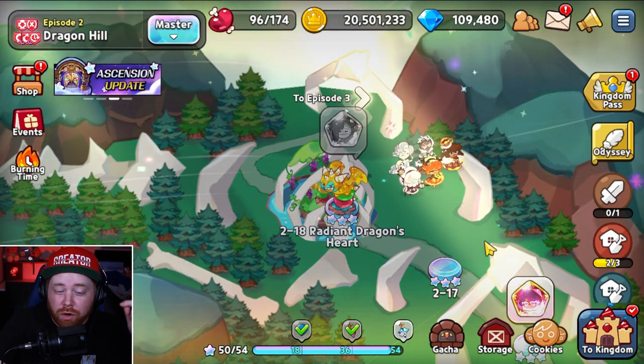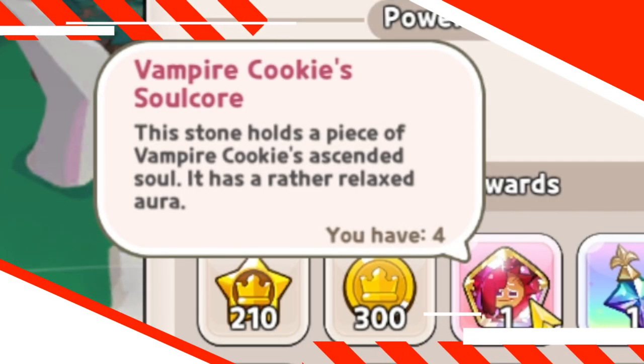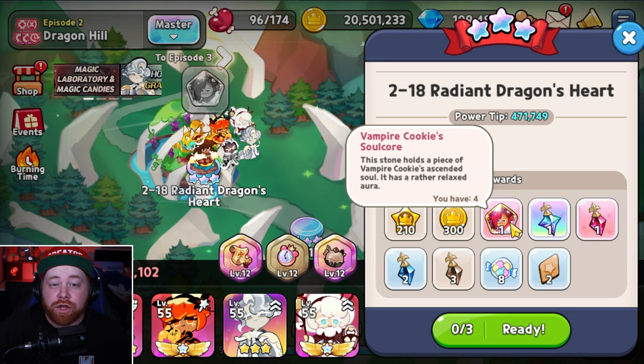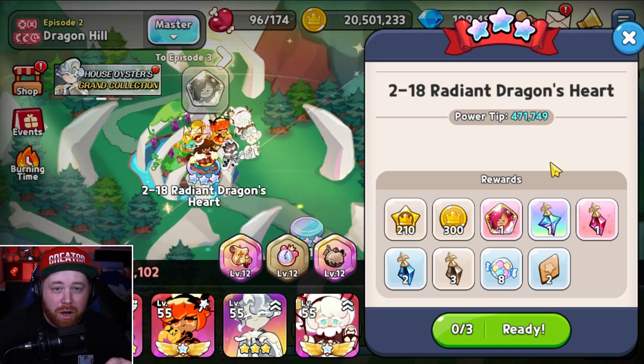That dives us into tip number three, bringing us back into the Master's Mode. This tip is all about: do not sleep on the Master's Mode. On 2-18 you have the ability to farm Vampire soul cores, and you absolutely want to make sure that you are maxing out Vampire as soon as possible. The same goes for Khan and Eclair — both can be farmed via episode four of the brand new Master's tier. Spend all three of your runs per day, and it might even be worth spending 200 crystals to get an additional soul core when you see the need.